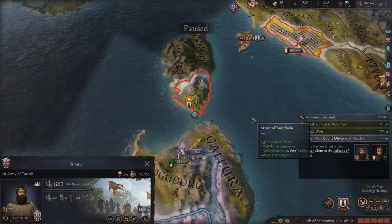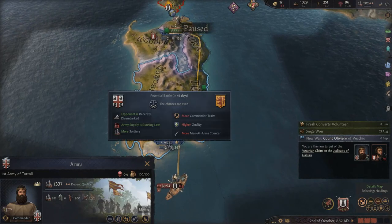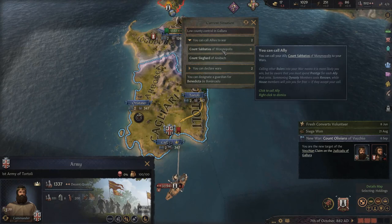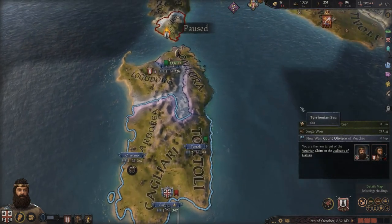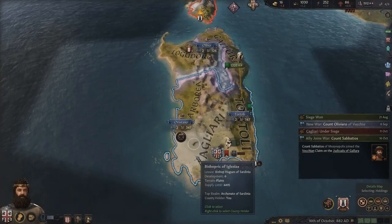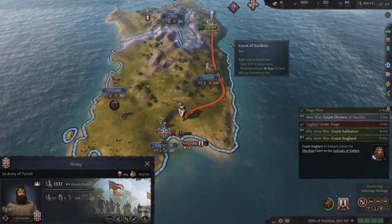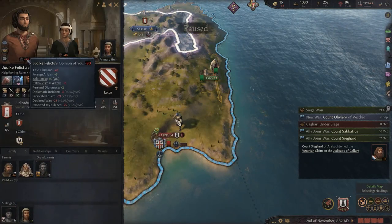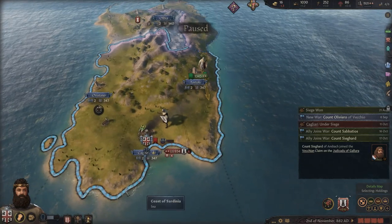Now we're actually at war with this other fellow because he was still fighting for our lands. They've got 900 men. We call allies to war - it's a defensive war so it costs nothing. Let's call them in and get this war finished. Our two allies are coming - chances are we won't need them but you never know. This guy really doesn't like us - I suppose we did kill his child, or stepdaughter anyway. Terrified and intimidated. I did say we were going to be a real nasty piece of work - I hadn't anticipated executing a two-year-old at the beginning, but that's how we roll.